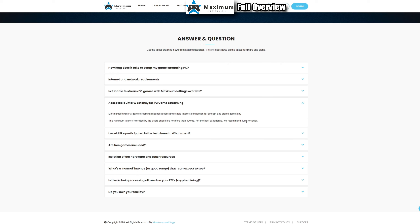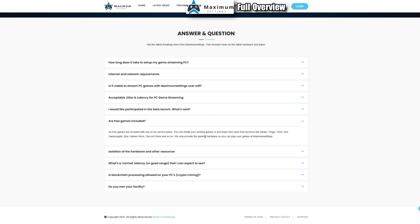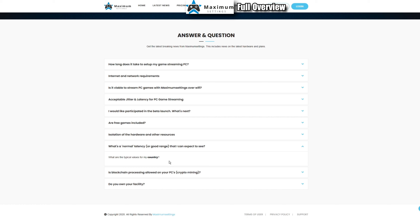They say 120ms latency is tolerated but under 40ms is better. For a game like Call of Duty, I'm sensitive to anything over about 20ms. You can participate in this beta with 100 hours of free access — no billing information required. It's a really good deal. Maximum Settings doesn't give out free games; this is a cloud PC where you use your own PC game library. Hardware is fully dedicated — CPU, GPU, RAM, and motherboard are never shared between customers.